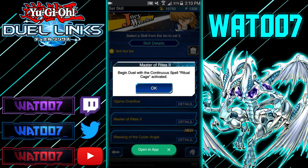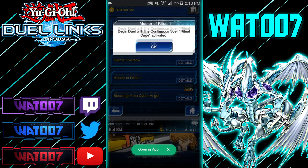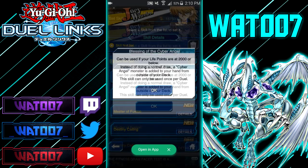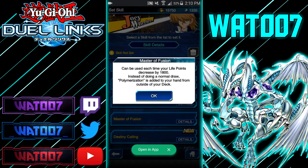These appear to be Alexis's skills. Master of Rites 2: begin the duel with the continuous spell Ritual Cage. Blessing of the Cyber Angel: if your life points are 2,000 or below, instead of drawing a normal card, a Cyber Angel monster is added to your hand from outside the deck — can only be used once per turn. Master of Fusion: each time your life points decrease by 1,800, instead of a normal draw, Polymerization is added from outside of your deck — essentially the same as Fusion Time but triggered at 1,800.